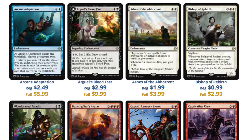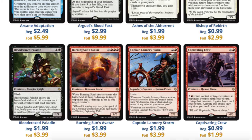Arcane is $2.50. Blood Fast is $3.00. Ashes is $2.00. Bishop is $1.00. As you can see, the foils are where the value is at, which is not typical of a normal set, especially foil bulk cards. Foil bulk is just that — it's just foil bulk. So Blood Crazed Paladin is $2.00. Burning Sun's Avatar is $2.00. Captain Lannery Storm is $2.00. And Captivating Crew is $1.00.